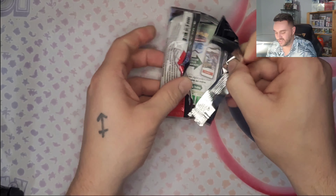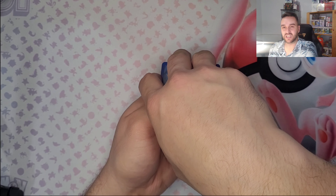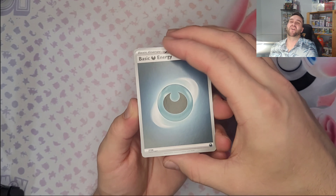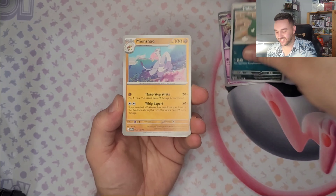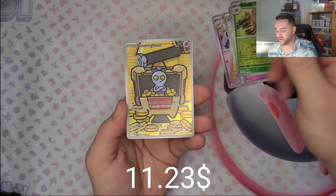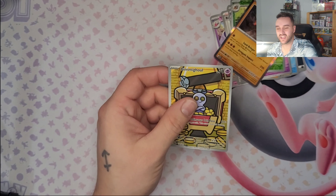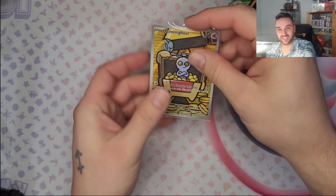Unfortunately we cannot have Lady Luck on our side all the time! Wifey's going with Psychic, I'm gonna go with Steel - and it was Dark! I'm gonna take this moment to tell you to like this video, comment, and don't forget to subscribe! We got Gimme Ghoul - let's go! The best pull of the box!